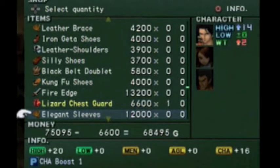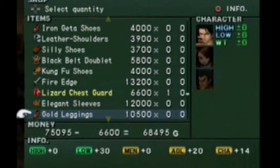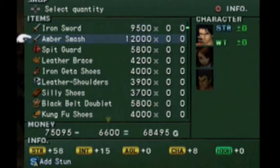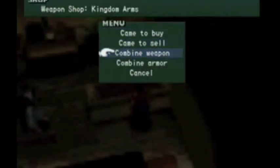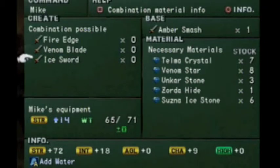I'm going to go ahead and get the lizard chest guard since I haven't got it yet, and the elegant sleeves. I forgot to purchase this, I think. Let's go ahead and purchase it just in case. Any weapons I can make with weapons I have now? Hell, I can just make a Fire Edge, or a Venom Blade, or an Ice Sword. I've actually made the Ice Sword at this point in the game.